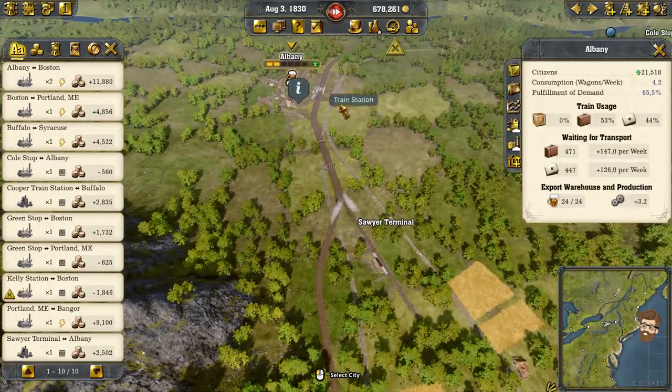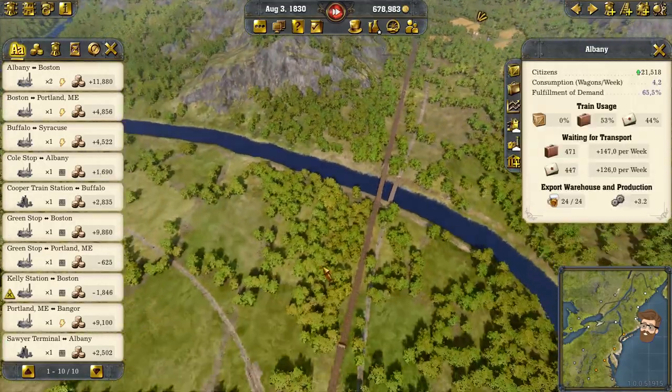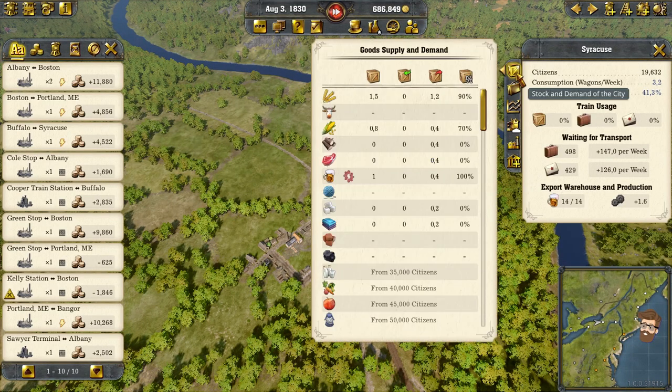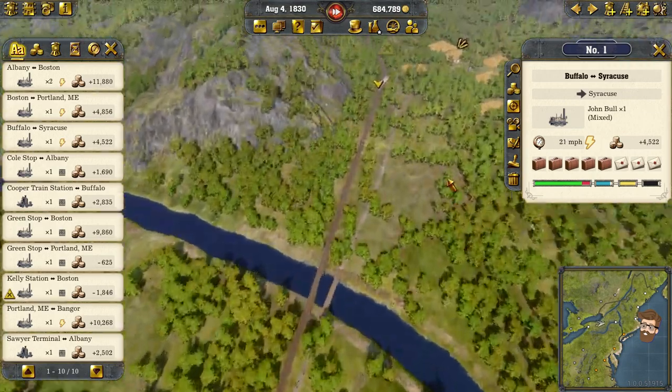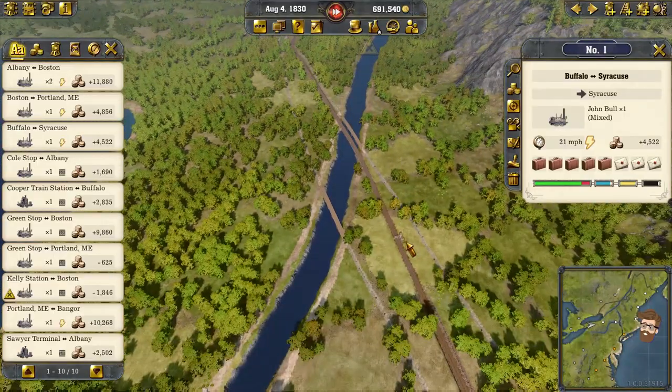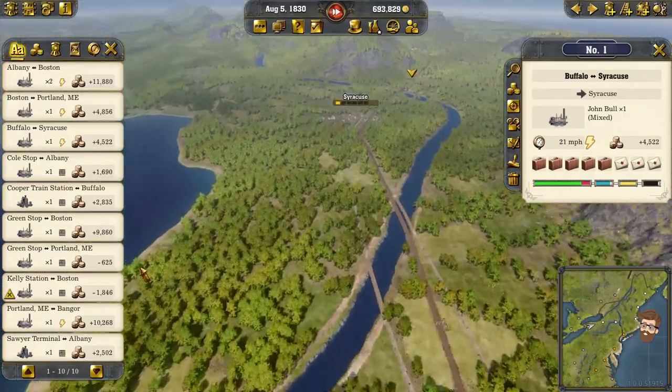Do we not have beer to send off? This one could take care of some beer if we had any. Issues with production. I've got a feeling that by adding these extra stations we may have actually strangled off Buffalo a little bit. Whoopsies! This one's still waiting for cargo to be loaded.